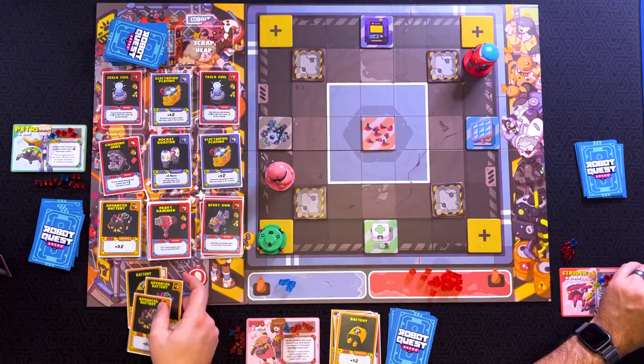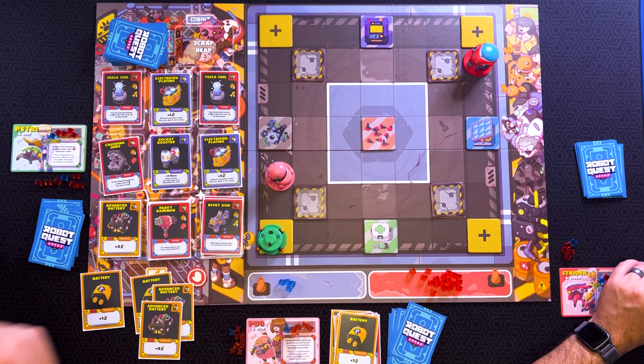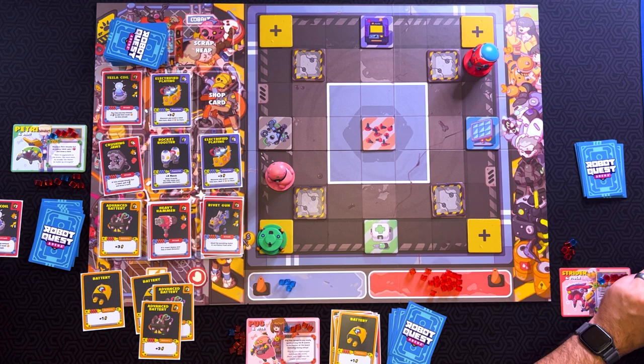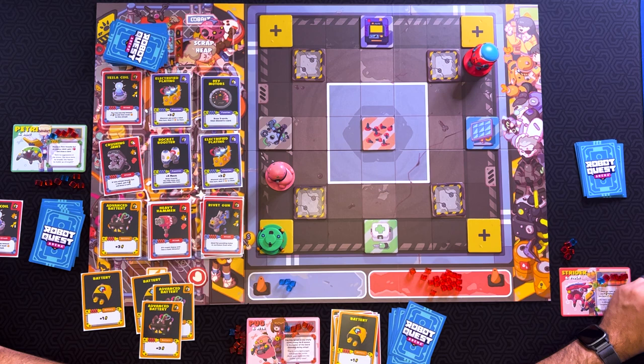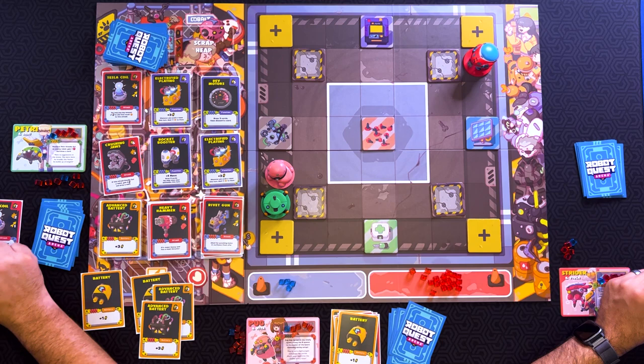All right. I am going to use two advanced batteries and a regular battery for seven energy, and give myself a movement with that battery. So, I'm going to buy a Tesla Coil. And the card we're replacing it with is Rev Motors for five energy — draw three cards, then discard a card. So, I'm going to use my movement. And over there. And then I'm just going to use a hammer on you for one damage. And that's my turn. Are you sure you want to stay there?